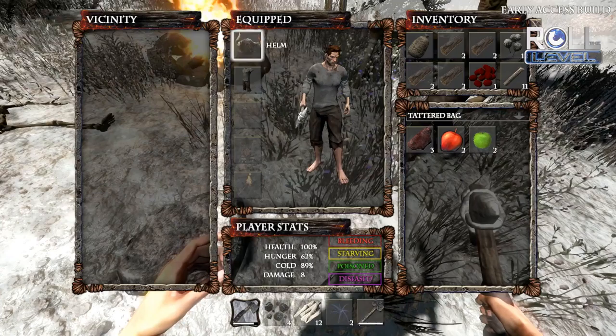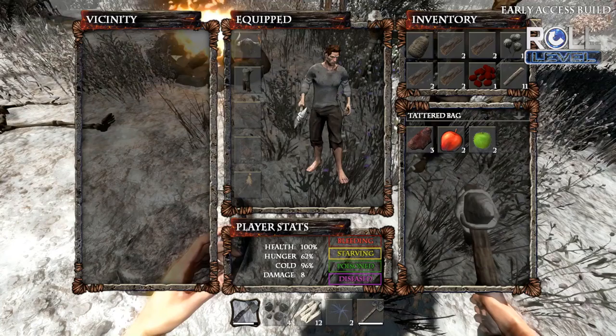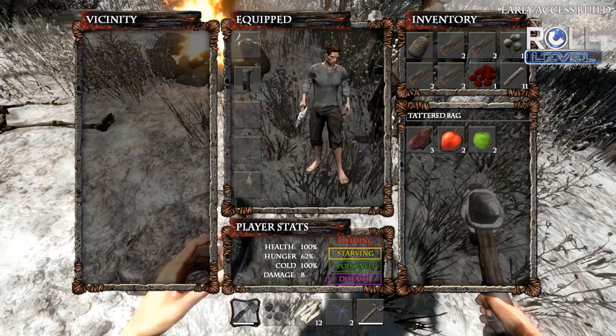So basic inventory management — you can wear different gear that you can craft later on, and it shows you your stats when you pull this up. One thing I really like about this game is the vicinity window. I have not messed with that much — I didn't even know that was a thing. It's so wonderful.